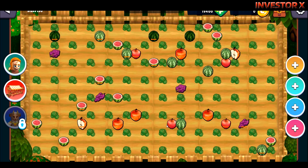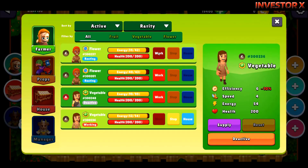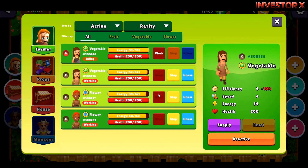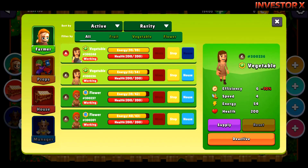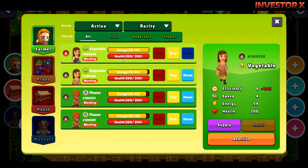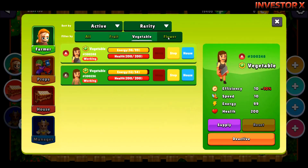Eto yung farm map. Kailangan muna natin ilagay yung ating mga farmers. Click natin itong work para magsimula silang mag-work. Dito makikita na 'working' — meron energy at saka yung health. Pwede mo rin i-filter like fruits, vegetables, at yung mga flower farmers.